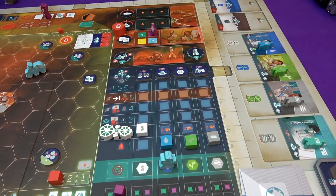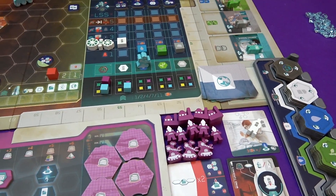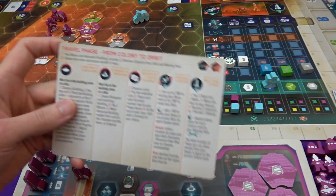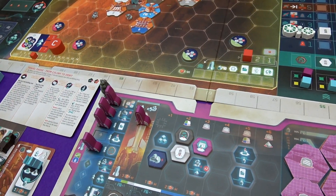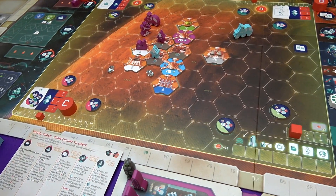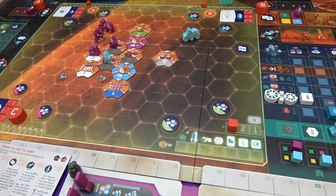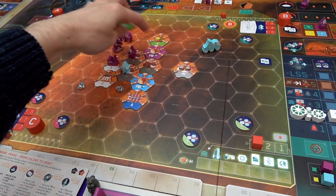I'm gonna do some construction. That does cost me a person all the way up here. I can't boost it by doing it any more times. This is the first time I'm doing construction by not doing the shortcut way. So I'm gonna build a greenhouse. To do this, let's go through the steps. Always go through the steps. Choose a building - that one. Pay the cost. The cost is a water. Luckily, I have one. So I grab those and grab the tile itself. Where am I gonna put the tile? It has to be in the bot's zone.